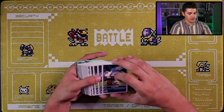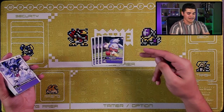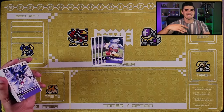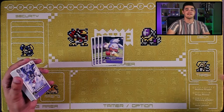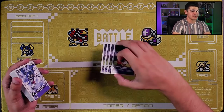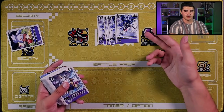Now let's talk about purple. Starting with the digi egg: four copies of Pagumon with the inheritable — on deletion, trash the top two cards of your deck. Purple is a toolbox, resource-focused deck whose biggest resource is the trash pile, so getting more cards in there faster gives access to more combos. That's what this deck is all about.